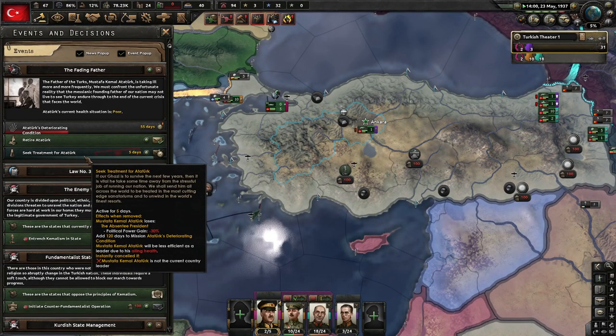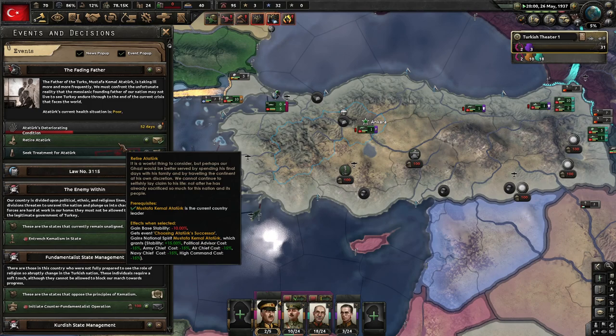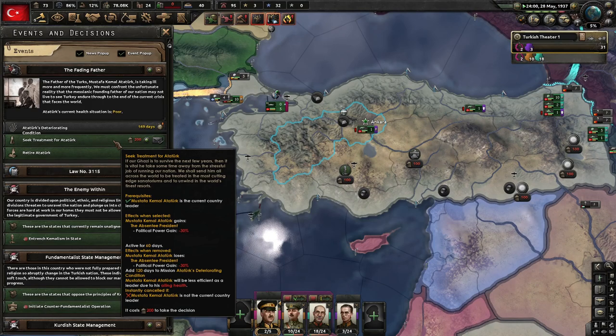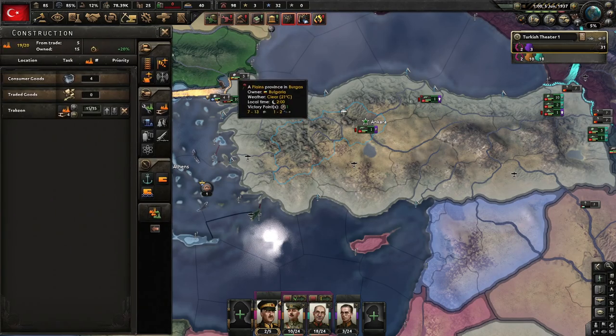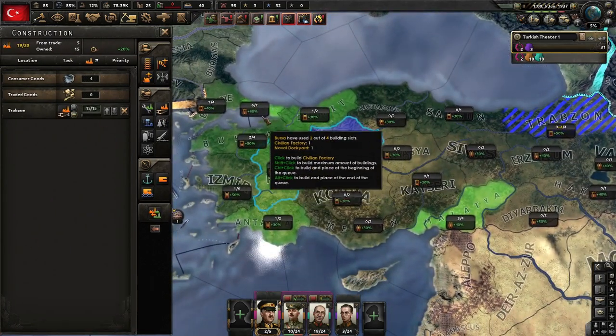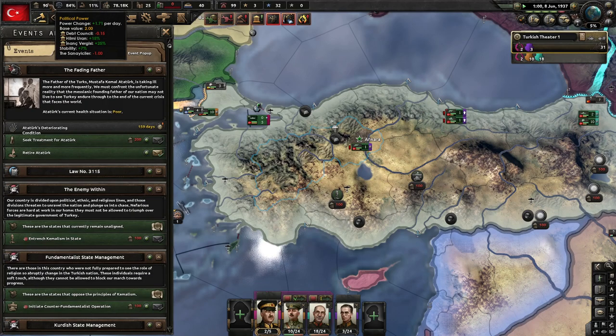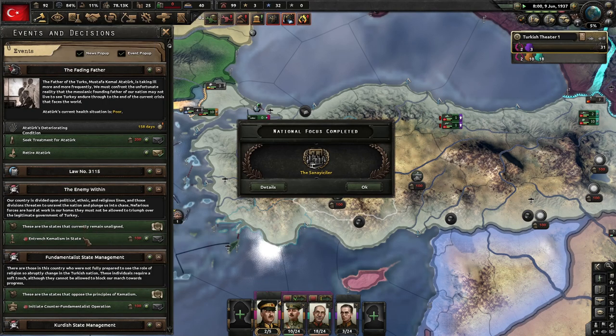Come on — we can get some good treatment for him. He's got poor health. We can always retire — that's always an option but come on. Seek treatment — 200 political power. So it adds 120 days to mission, and Ataturk will be seen as less efficient. That's 60% — yes, that's too good to pass up! I don't care if it's on the coastal region. 1.71 political power. We've got to use that faith tax as much as possible. We could continue entrenching Kemalism in the state. We've got to cooperate with the Dead Council — 100 plus 120 political power in 35 days.